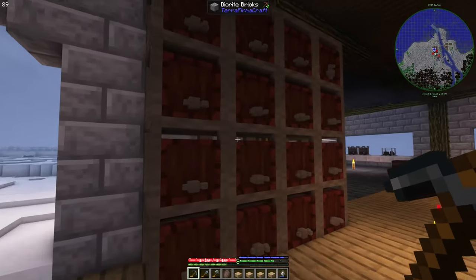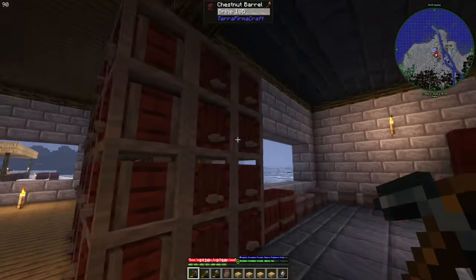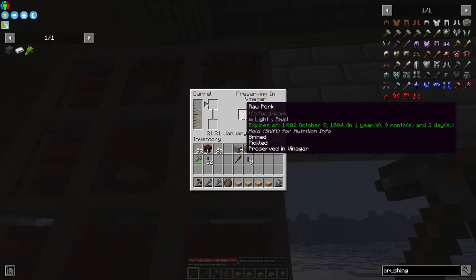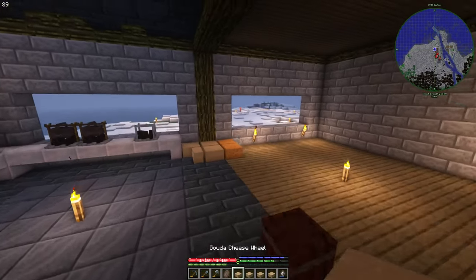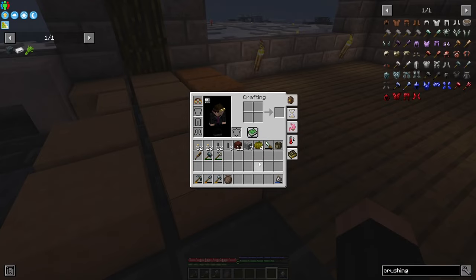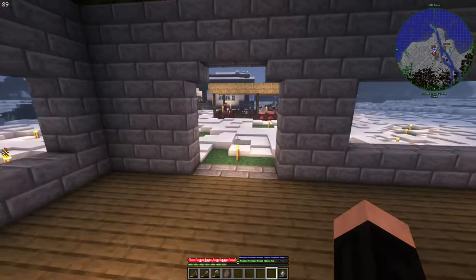You see the large barrel wall — they're all cider. I'm turning some of them into vinegar and brine, and I'm preserving this raw pork in vinegar. As you can see, it's nearly two years. Preserving in vinegar is quite good. I'm gonna do that a lot and will probably move them to the basement.